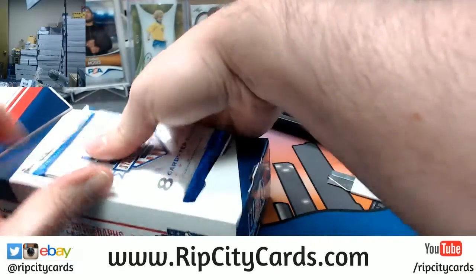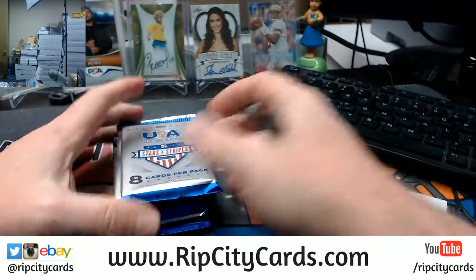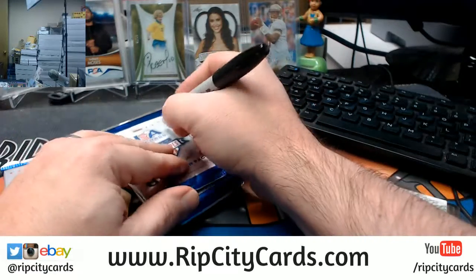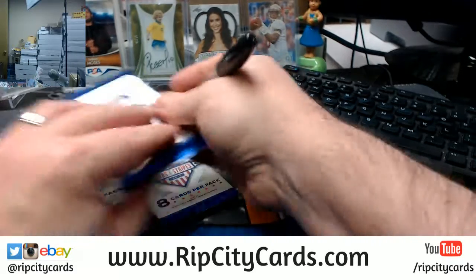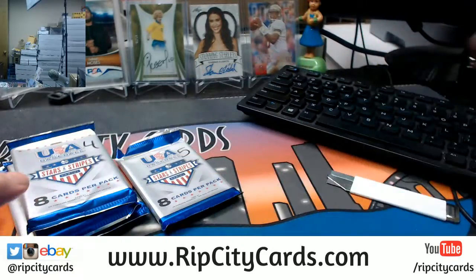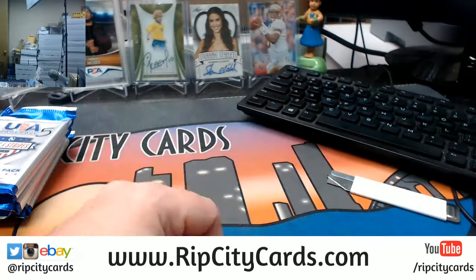I'm going to take them out. Where's my Sharpie? We're going to number them: one, two, three, four, and five. Okay, so we've got five, four, three, two, one.